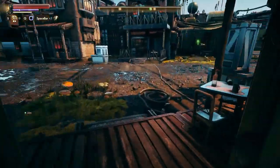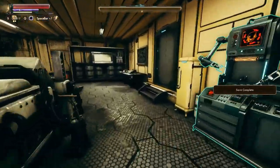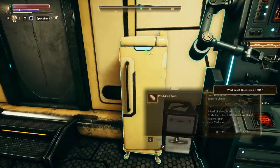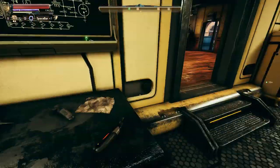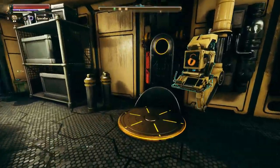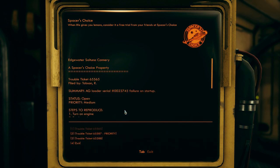Let's head on down here to the garage area. Are we about to get a companion? Workbench discovered. Oh, here it is. Free bread. A shunt. Schematics for some shit. Some scrap metal. What is this terminal? Maintenance division logs. Welcome, Holcomb P - Parvati. There are currently three open trouble tickets. Trouble ticket 655-65 filed by Thompson R. AG loader - failure on startup. Status open. Priority medium. Steps to reproduce: turn on engine, try it again, kick the loader, curse, injured toes.